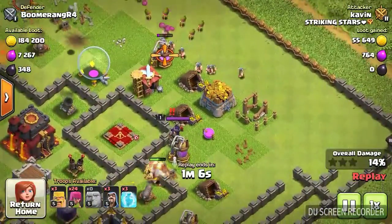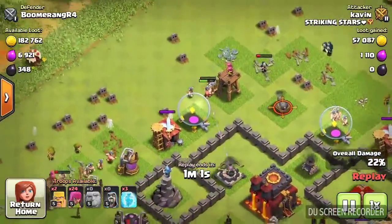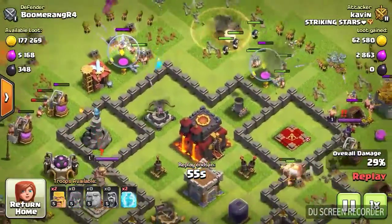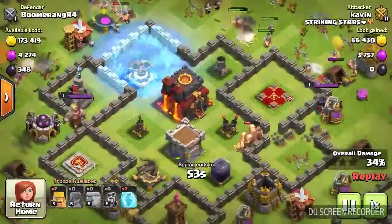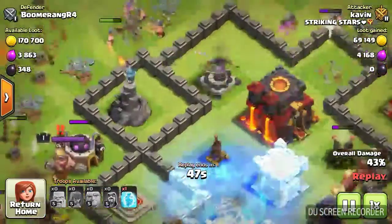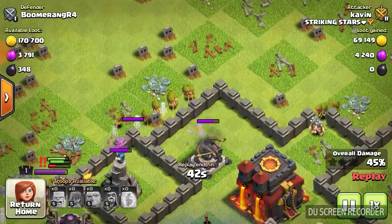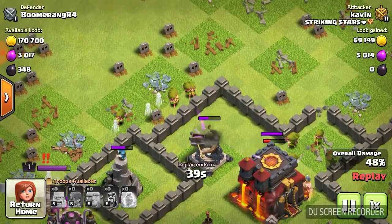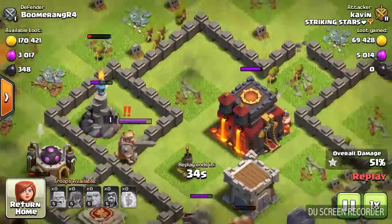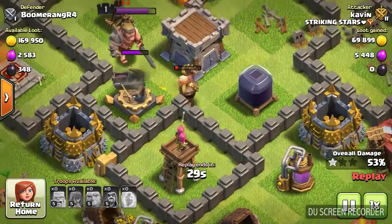Here are the rest of the barbarians and the archers. They're just funneling in. Then in the second phase, this structure is actually taken down because of those barbarians and tangents, and the archer.